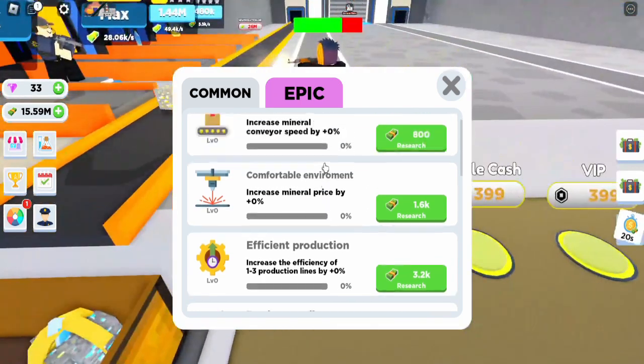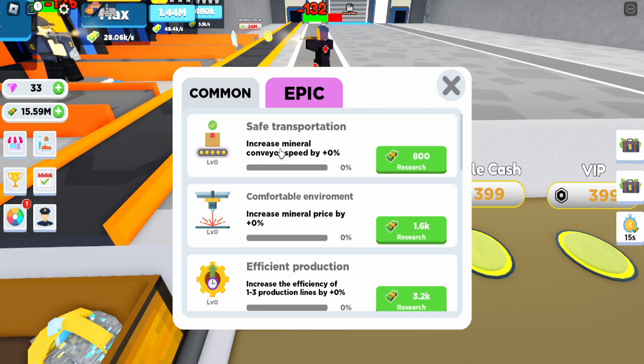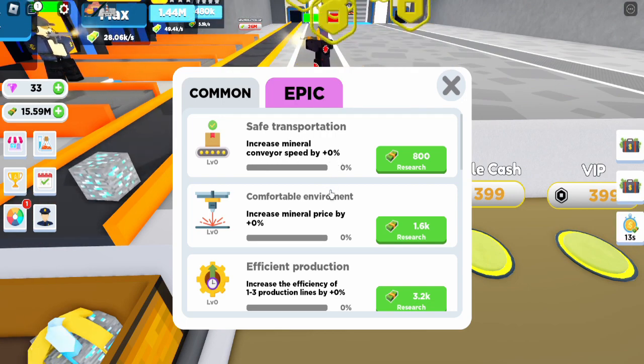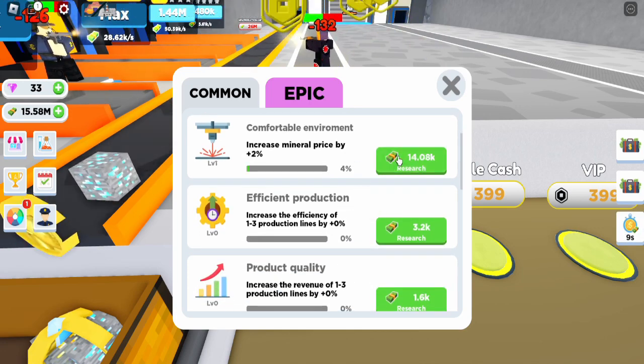I just noticed there's this research button where you can buy a bunch of items and stuff. You can get safe transport — safe transportation — which increases minimal conveyor speed. Basically, you can upgrade your entire tycoon.